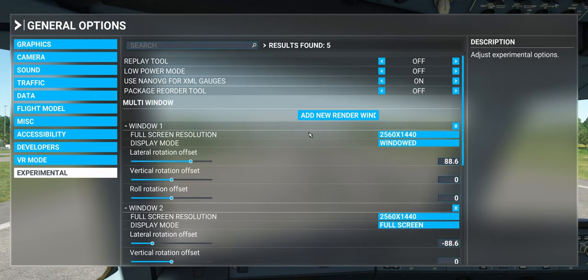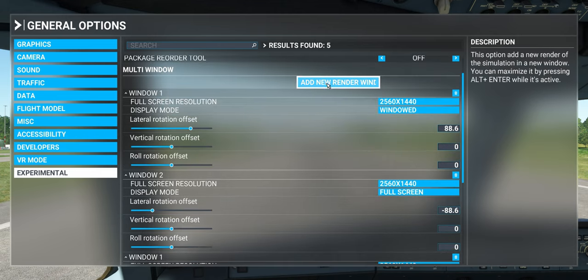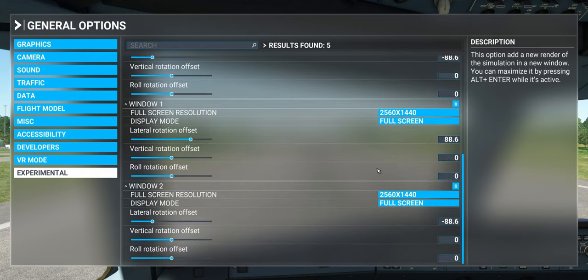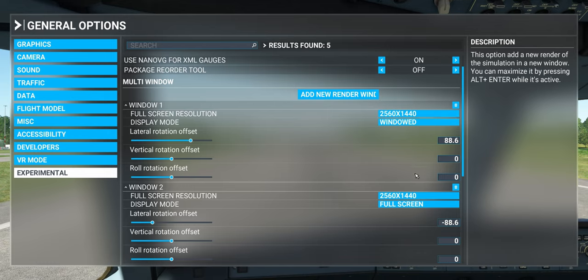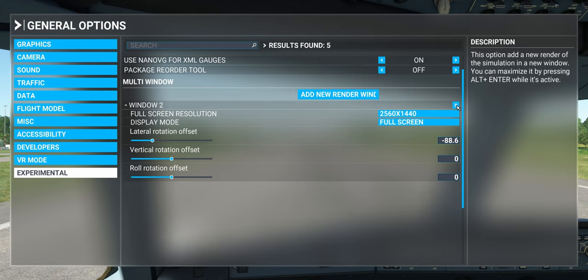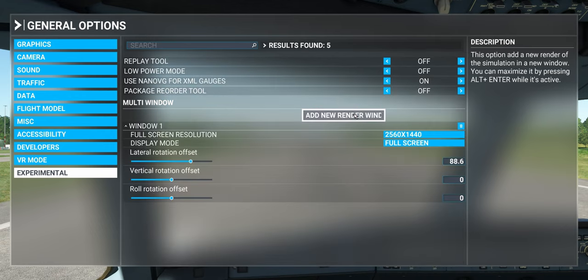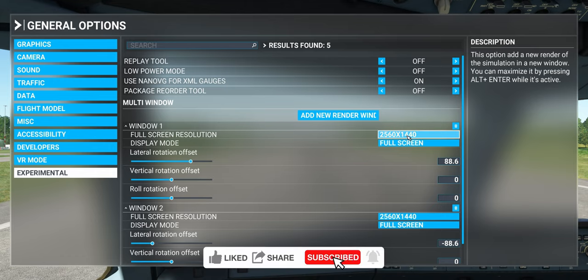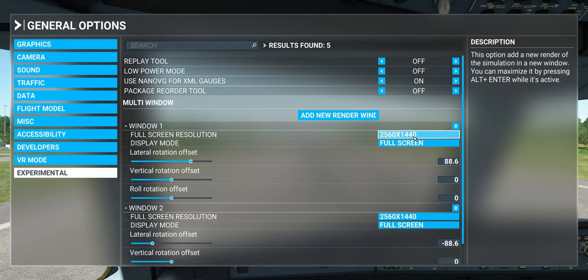Let me show you my triple screen setup. Anyone running a triple screen — if you come back in the game, you will see one window, two window, three window, four window. It looks like I have five windows running, which is incorrect. Every time I come in here I turn them off and then add them again, and once I do this everything is back to normal. My two side screens are in 1440, 2K — I'm not pushing all those pixels. I cannot tell the difference between 4K and 2K at this scale.